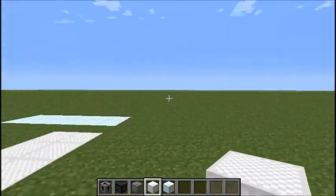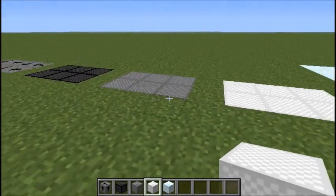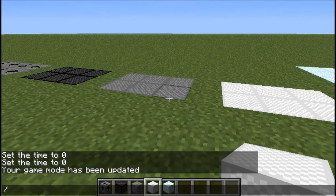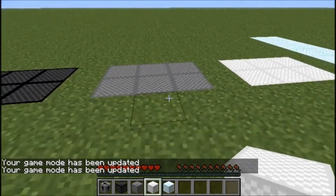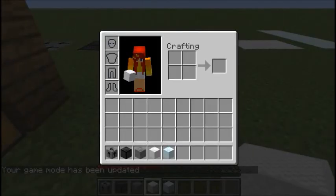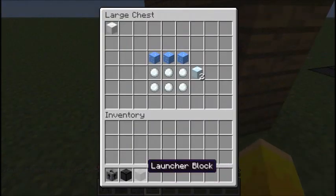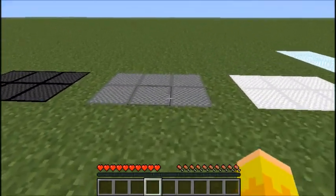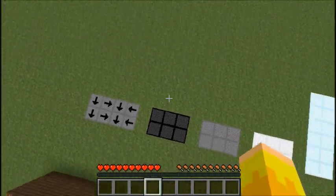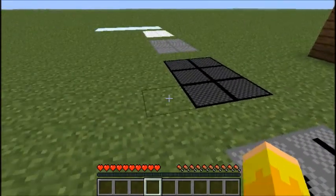And then we have the padding block. Let's get out of game mode real fast. Okay, now it's survival. I'm probably going to die, so I'm just gonna put this stuff in the chest. So I'm gonna show you the bouncing block. When you bounce on it, it protects your fall.